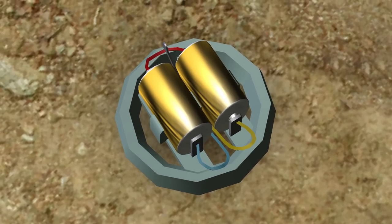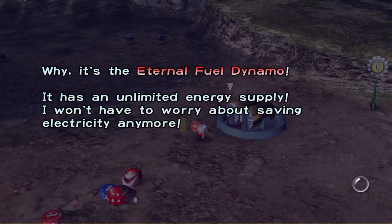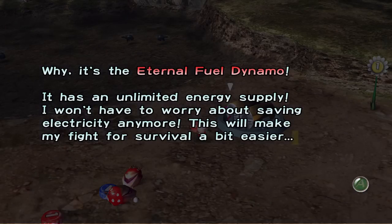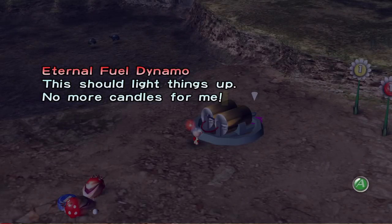Right outside of the landing site in the Forest of Hope, you'll find the Eternal Fuel Dynamo. This part has the capability to produce infinite amounts of energy, but I'm already seeing a conflict here, as the positron generator also produces energy. I'm going to chalk this up to poor ship design and assume they're both equally required. A tier.